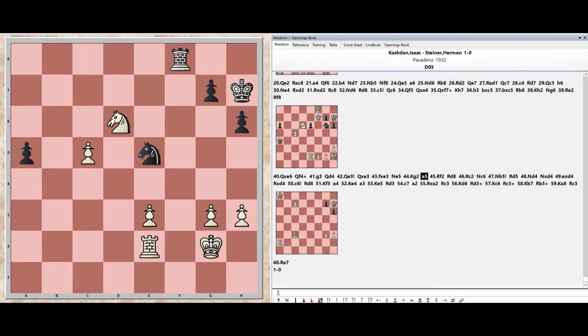Pawn a5, Pawn a5, Rook f2, Rook d8, Rook c2, Knight c6, Rook d8, Rook takes d4.